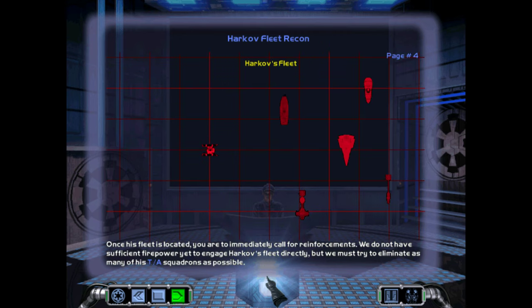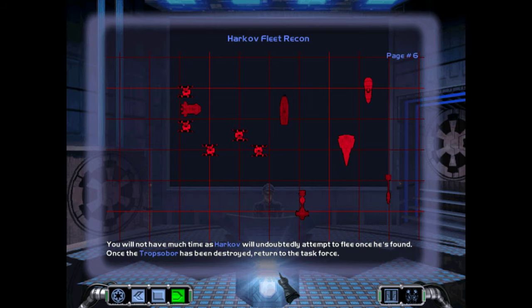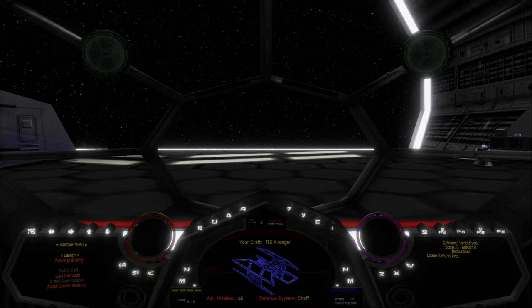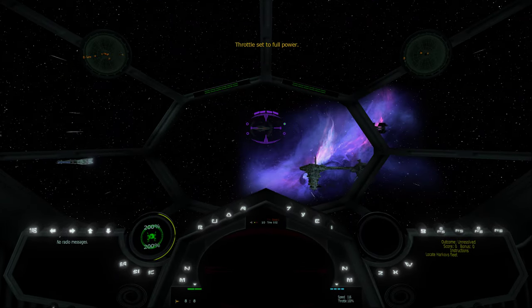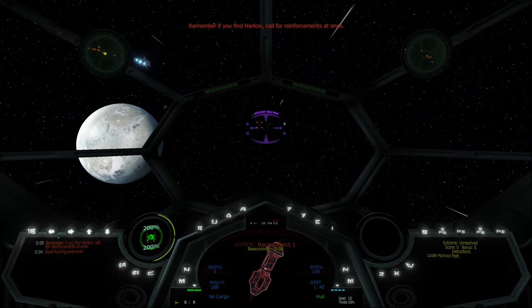Once his fleet is located, you are to immediately call for reinforcements. We do not have sufficient firepower yet to engage Harkov's fleet directly, but we must try to eliminate as many of his TIE Advanced squadrons as possible. We will then launch a surgical strike on the escort carrier Tropzibor to try and cripple his supply of starfighters. You will not have much time as Harkov will undoubtedly attempt to flee once he is found. Once the Tropzibor has been destroyed, return to the task force. Good hunting, everyone. Remember, if you find Harkov, call for reinforcements at once.